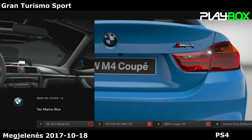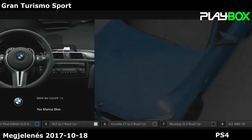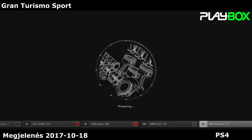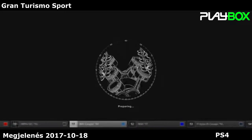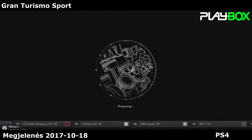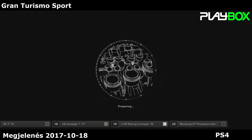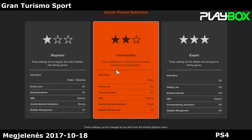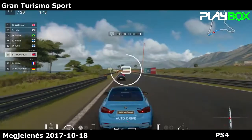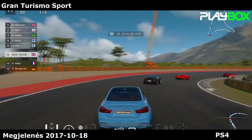Let's go ahead and load up and see exactly how long this loading screen is. I'm gonna take a sip of this Monster. A 458 is in the lobby, we got an MP4/12C. That's a sick loading screen, man. First drive of Gran Turismo Sport — oh my god, this is going to be a lot of fun. We do have traction control on. I told you — okay, that was a snap. Gran Turismo Sport first impressions: everything is looking good.